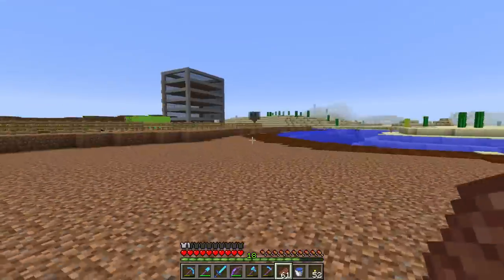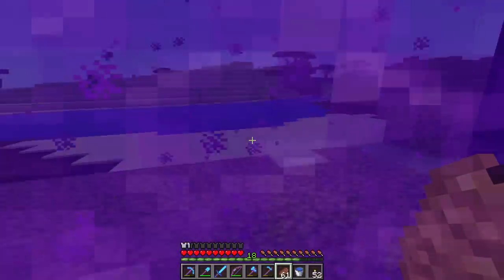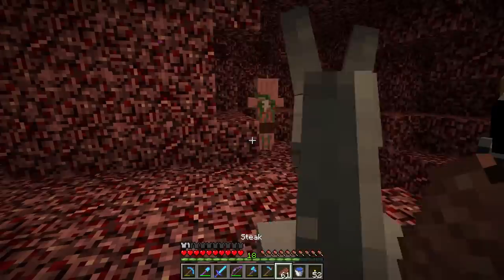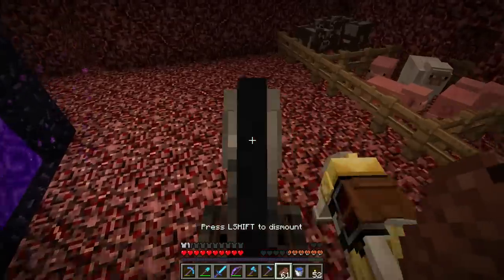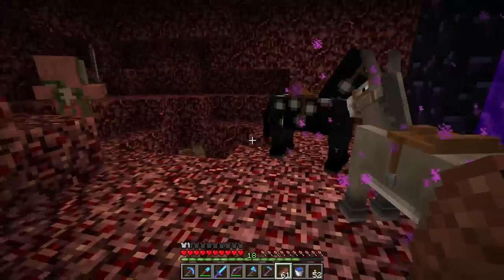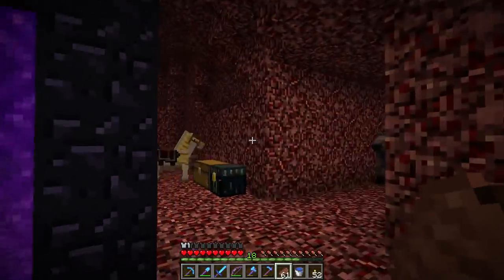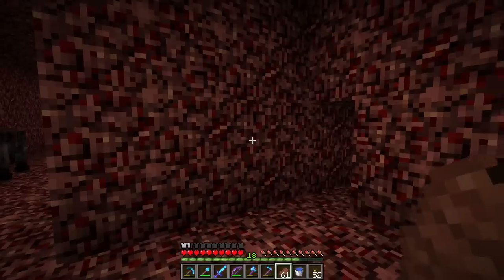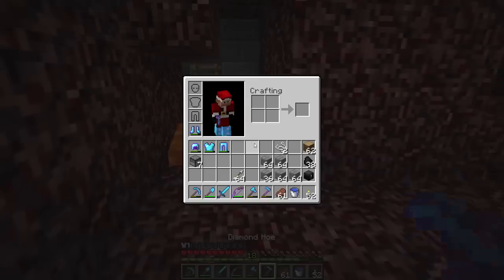We need to clean up our spawn area. With the donkeys, we need to put them in a specific spot - whoa, somebody's dying! This horse is dying for some reason. We need to get them in a specific spot like this guy down here so they don't glitch into the blocks and take suffocation damage.